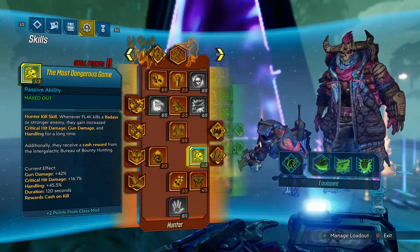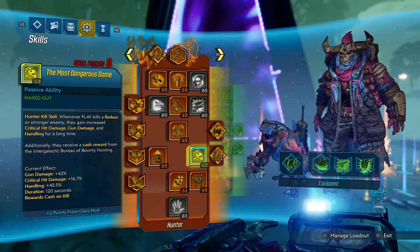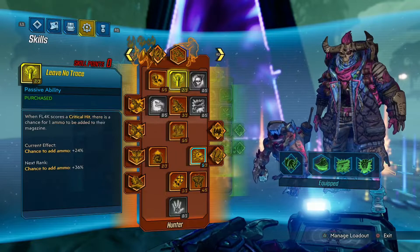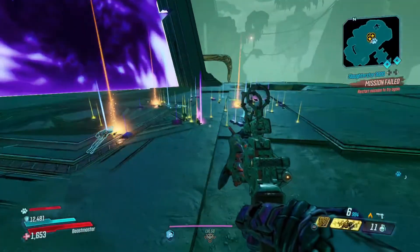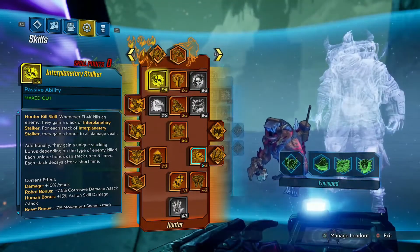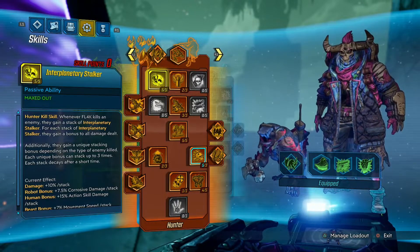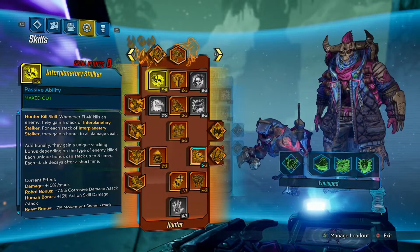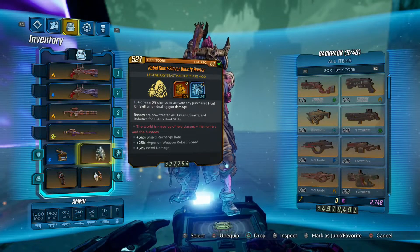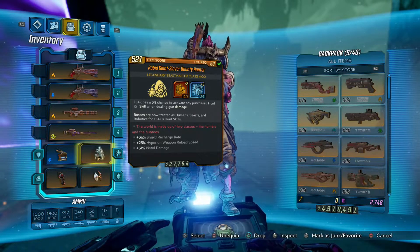If you're running guns that ricochet or have big ammo clips, these perks will proc with every extra projectile. Some people run the perk that does more damage to enemies above 75% health, and that's good against shielded enemies with fire weapons. But honestly, just being able to activate your hunter kill skill when dealing gun damage is way better overall.